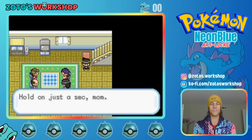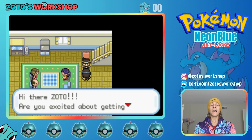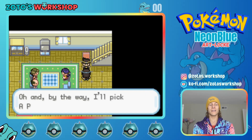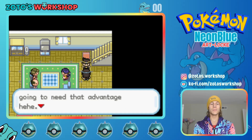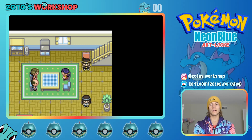Mom? I have a sister now. 'Hi there, Zoto. Are you excited about getting a Pokemon today? Professor Cornell is eager to see us. And by the way, I'll pick a Pokemon after you — you're gonna need that advantage.' Man, someone's cocky. 'I'll be waiting for you outside, and when you get your Pokemon, we'll battle.' Alright, I've got my first battle already planned up.